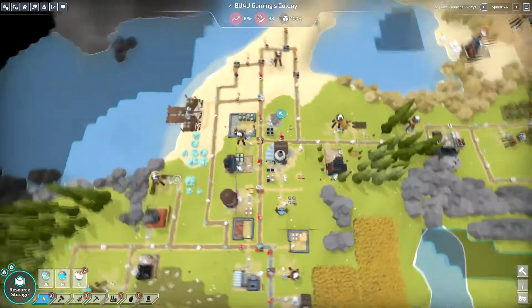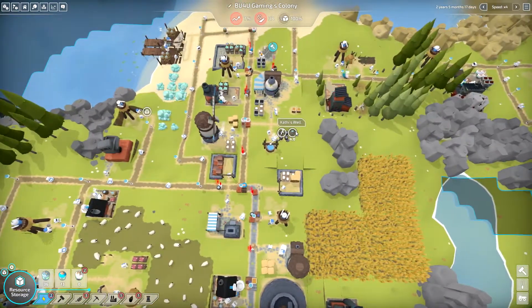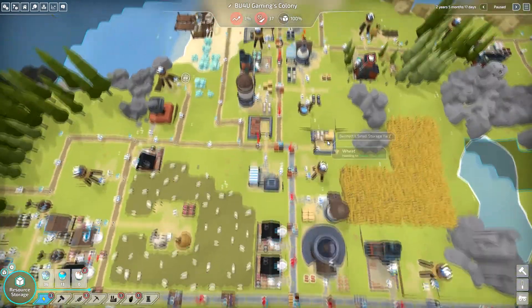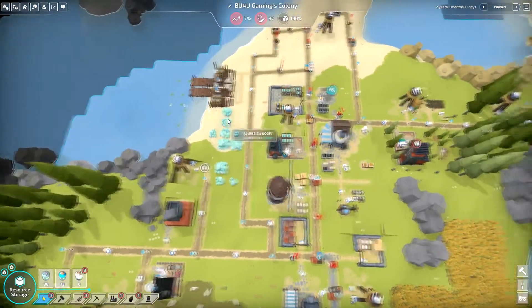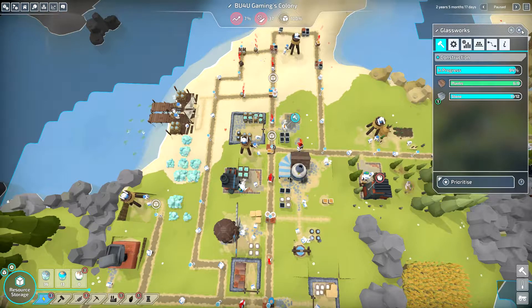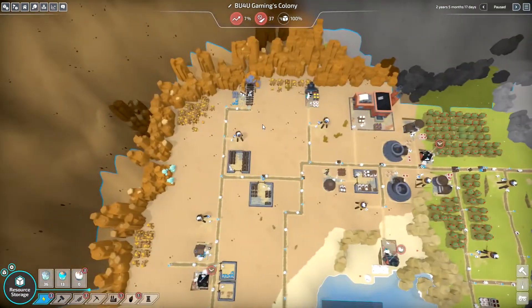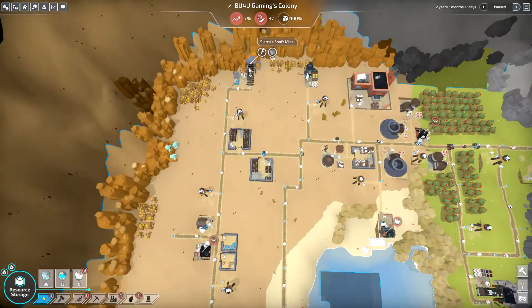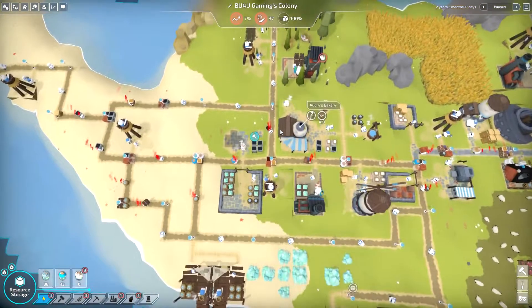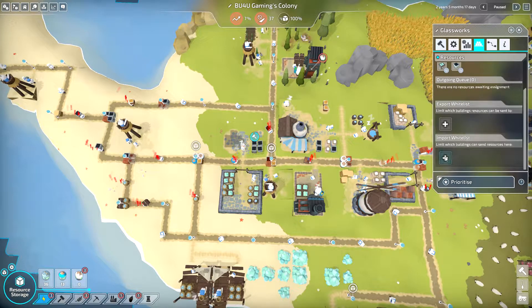Can we still beat this campaign without having to tear everything open? We have quads here so that's our quads of glassworks. We need stone — just one single stone. We do have stone out here, so I should be able to force it. Glassworks: resources, export wireless import, right list.